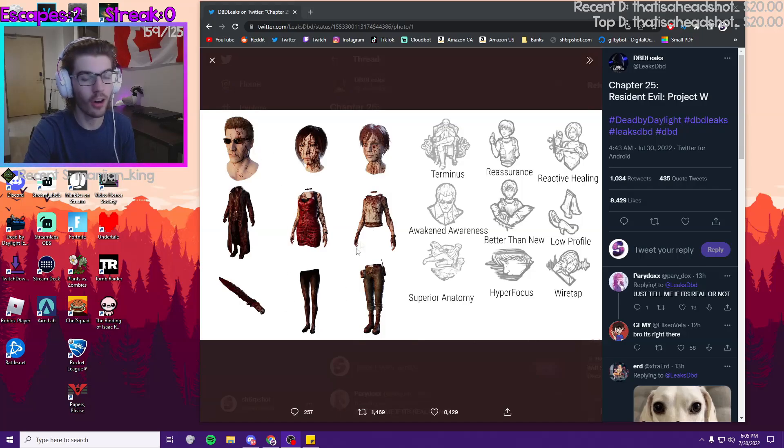These are the prestige three cosmetics for these characters, and these are the icons for their three teachables. From this leak, we also know the names of each character's teachables. These three are the killer's, these three go with Rebecca, and these three go with Ada.